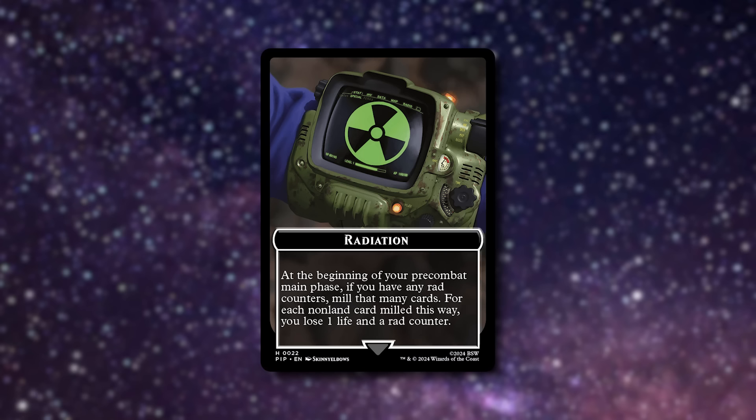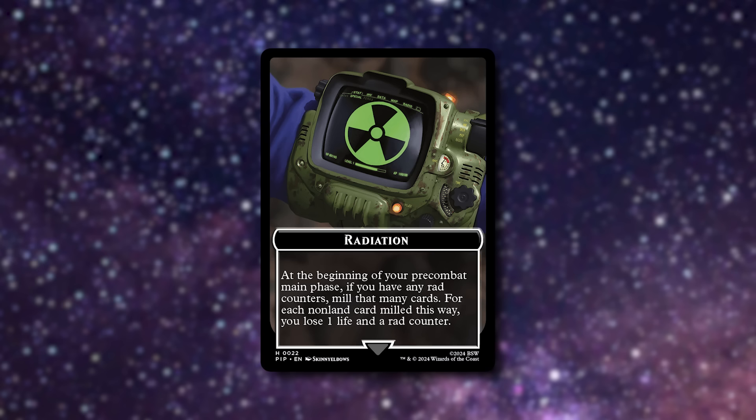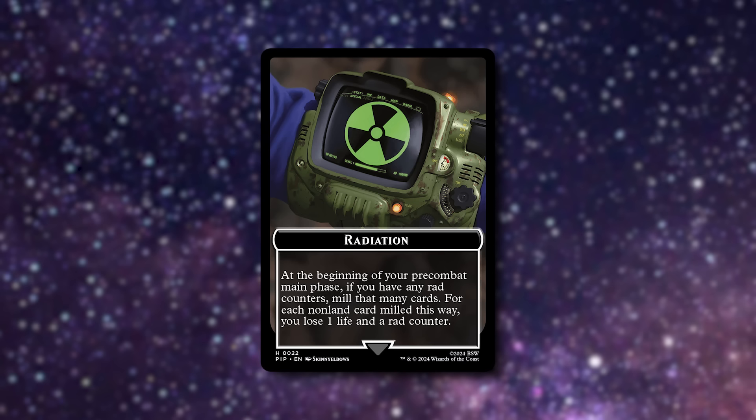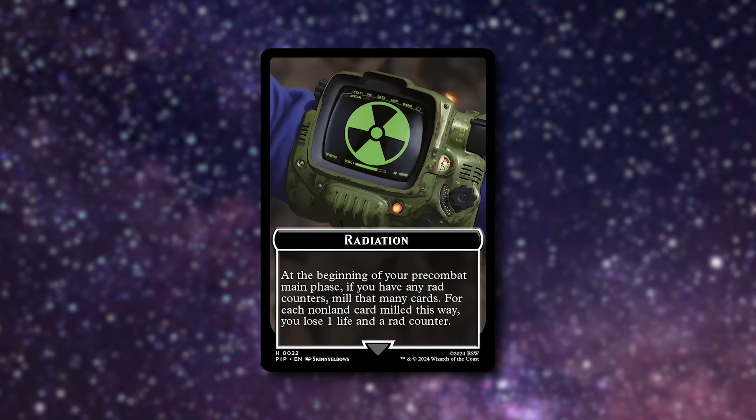We're leaning into the rad counters, the milling and the damage that they provide — a cool way to mill people out whilst also taking active game plan actions. For those of you who don't know how rad counters work: we put them onto our opponents via our creatures like Mothman, and then in their main phase after they've drawn a card for the turn, they trigger. They mill equal to the number of rad counters on themselves, remove rad counters equal to the number of non-lands put into the graveyard this way, and lose life equal to that number too. We're pinging them, we're milling them.